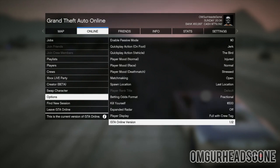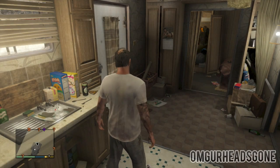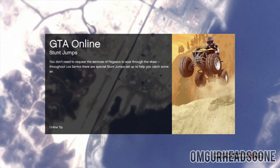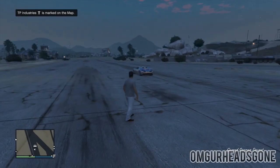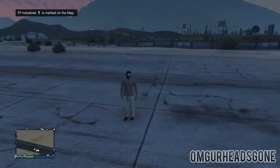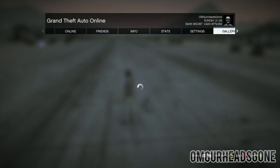Make sure your spawn location is set to last location, as always. The patch is 1.12, as you can see right there. Once you've done all that, switch back to story mode and then back to online. This saves your online character's location and makes the glitch much more consistent. Once you're back online, we're going to do the part of the glitch that actually gets you the jumbo jet online.